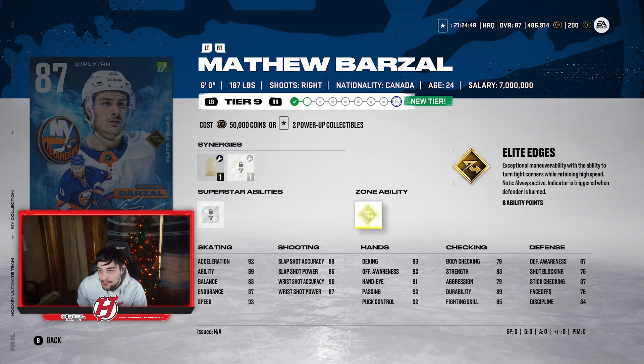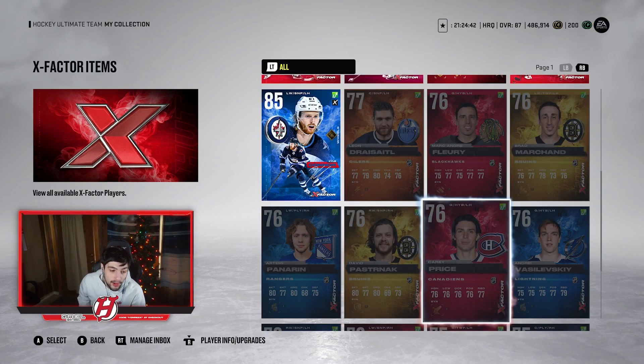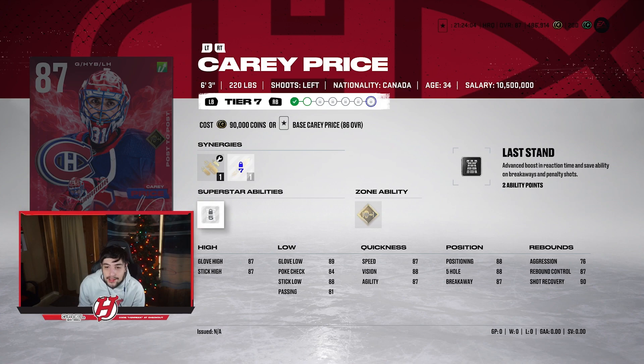I want to give an honorable mention to a goalie, and that's Carey Price. Some people think he's the best goalie in the game. Every time I play against him he's pretty good. He's 6'3, 220. What makes him so good is his Post to Post ability — only four ability points — which gives an exceptional boost to reaction time, recovery, and save ability when going post to post. He also has Last Stand.